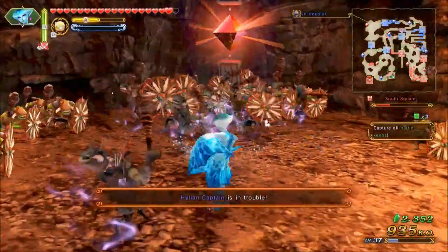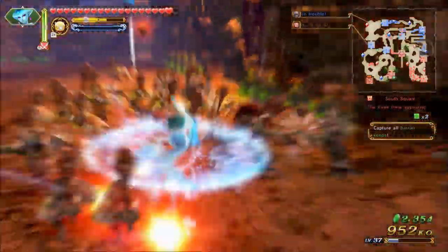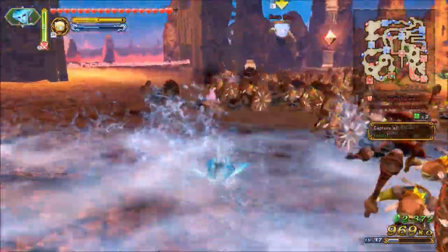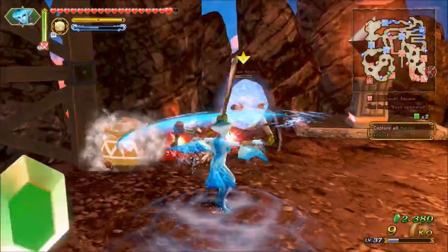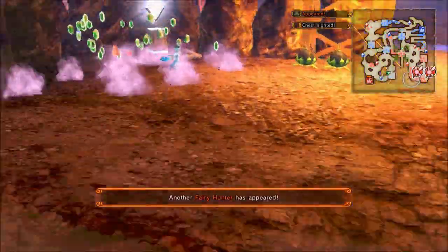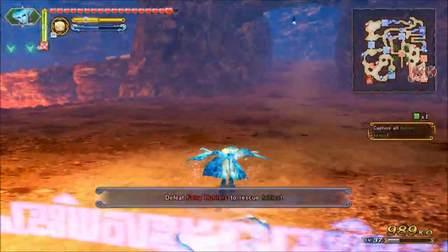Most people just say it contains all the stuff that was in the Wii U version and Hyrule Warriors Legends, but I didn't play Legends, so just saying all the stuff from that version is also in the Definitive Edition doesn't really help. So I'm going to go through the additional content that is in the Definitive Edition that wasn't in the Wii U version, so anyone else who also didn't play the Legends version can see what they'd get if they decided to get the Definitive Edition.